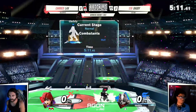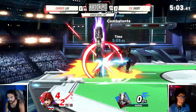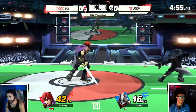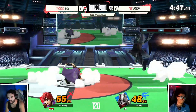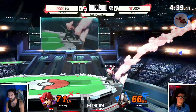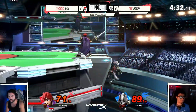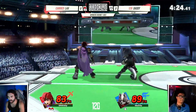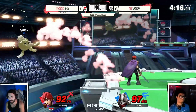Oh wow, mid counter! Another thing — if Wolf doesn't angle down his side-B at the ledge, Roy can counter pretty hard. You die at like 60 percent, especially on PS2. Getting a lot of dash backs out of the corner, trying to give yourself some space. Daddy never did anything but standard getup off the ledge, so if you're Lax right now, there's no reason you're not covering standard getup every single time — especially because they're not changing it up.